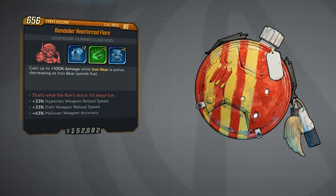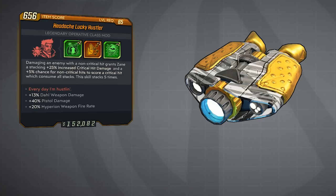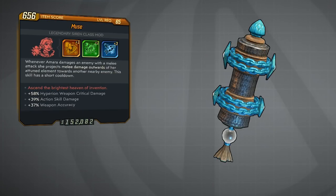The next one is for Moze, called Flare: gain up to 100% bonus damage while Iron Bear is active, decreasing as Iron Bear spends fuel. For Zane it's called the Hustler: damaging an enemy with a non-critical hit grants Zane a stacking +25% increased critical hit damage and a +5% chance for non-critical hits to score a critical hit, consuming all stacks. This skill stacks five times. The last one is for Amara, called Muse: whenever Amara damages an enemy with a melee attack she projects melee damage outward in her attuned element toward another nearby enemy, with a short cooldown.